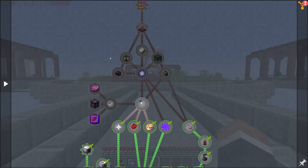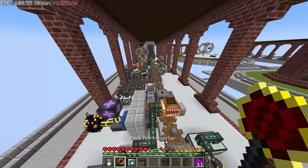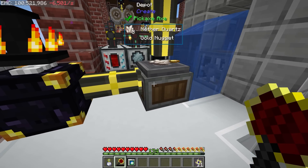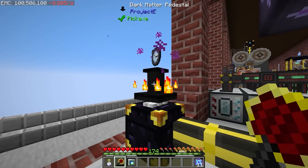Before we get to the final star shards, I'm going to upgrade this EMC link. Right now it's a tier 4 EMC link and it sends eight soul sand every second down, and that soul sand gets turned into nether quartz.